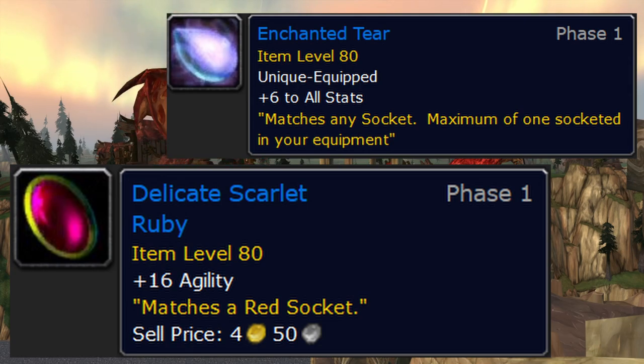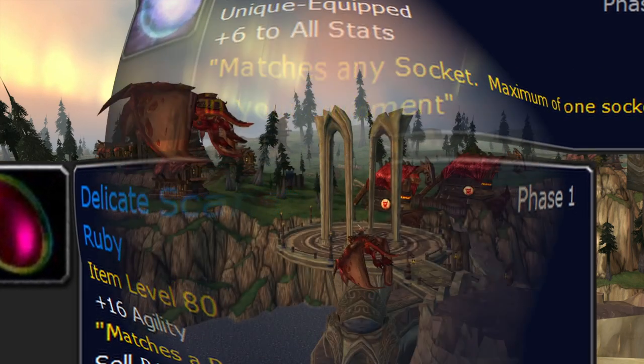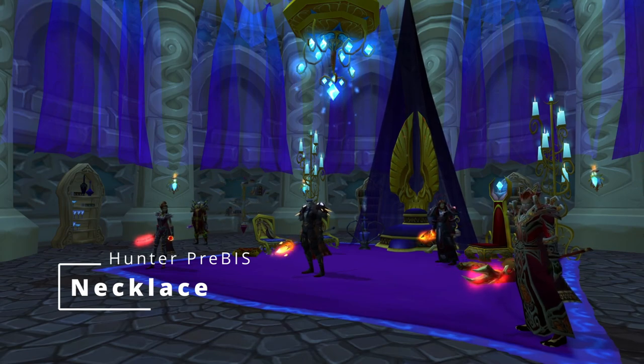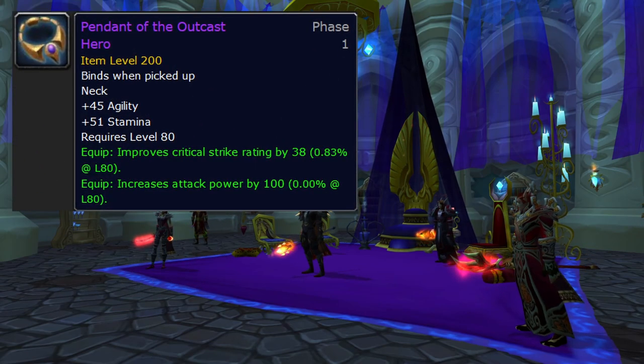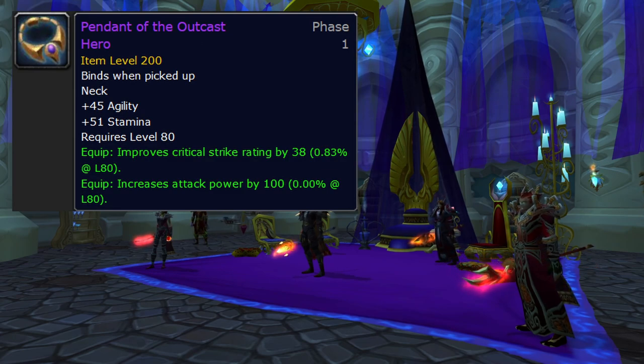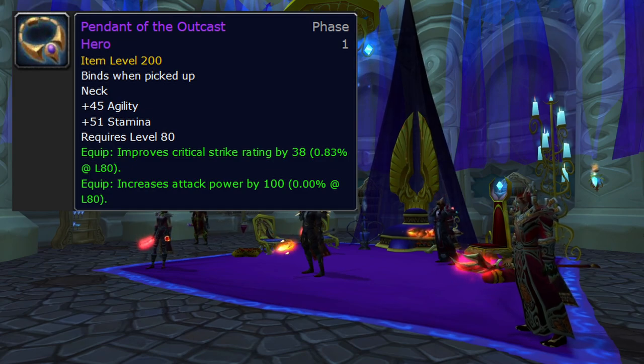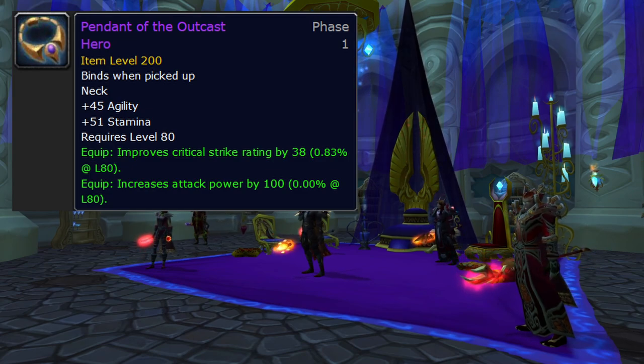Necklace is actually really easy for hunters — Pendant of the Outcast Hero. It's from badges and only costs 25 of them. You're going to do a lot of heroics and should be able to get this really quickly. We don't really need alternatives for the necklace slot. Now if you're a JC you're probably wondering about the amazing necklace you can make — Titanium Impact Choker.